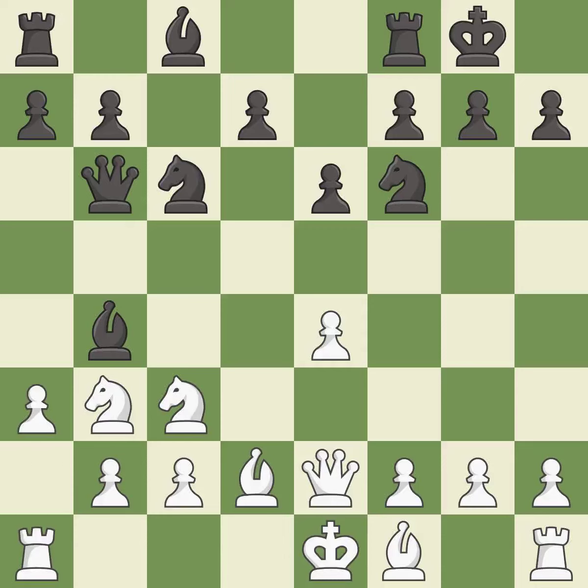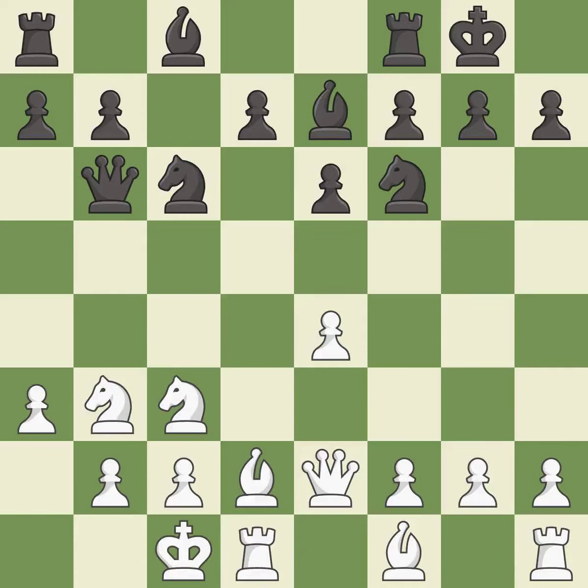The opposing bishop is kicked by a pawn and must now move or be captured. This moves the bishop to safety. Castling gets the king to a safer square, out of the center of the board, while also developing a rook. Castling to the opposite side of the board as the opponent normally leads to a sharp, attacking game. This prepares the bishop for development. This threatens to kick a knight — it is the last book move. The opposing knight is kicked by a pawn and must now move or be captured. This moves the knight to safety.